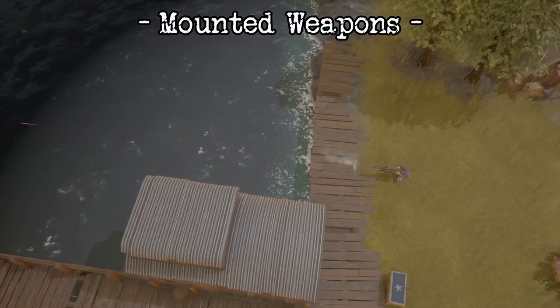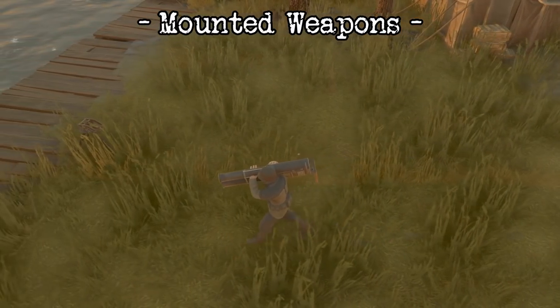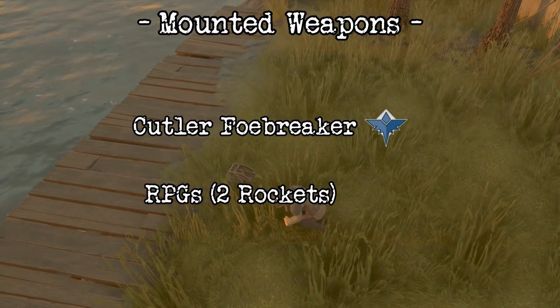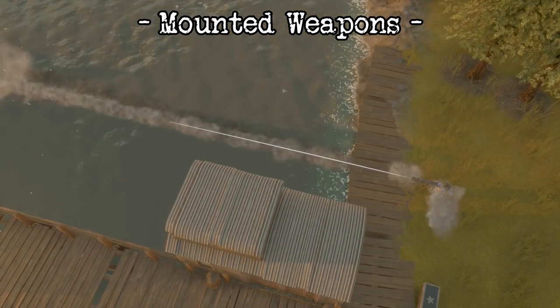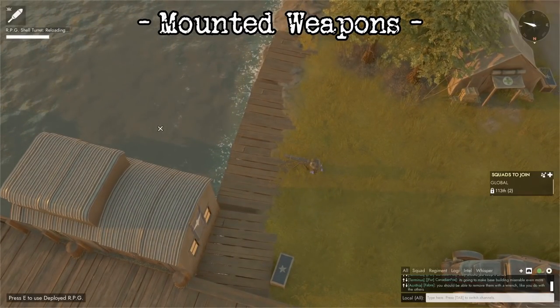The Wardens also have a new mounted RPG tube in the form of the Cutler Foebreaker. It's actually a twin-barreled RPG tube, so it can fire two RPGs relatively quickly. That being said, watch your ammo count — you're gonna blow through it really fast with this thing. Of course, you can also single load it if you prefer.